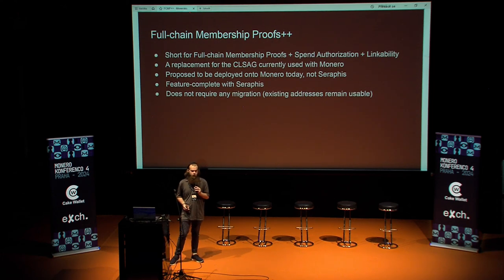The biggest thing for it is it does not require any migration. With Seraphis, we were going to introduce new addresses, and unfortunately that was also going to invalidate old addresses. Under the full chain membership proofs plus plus proposal, we keep all of our existing addresses, and I believe they gain almost all of the functionality we'll be discussing today, despite being old addresses that have been around for years.